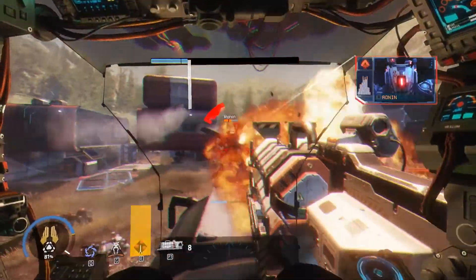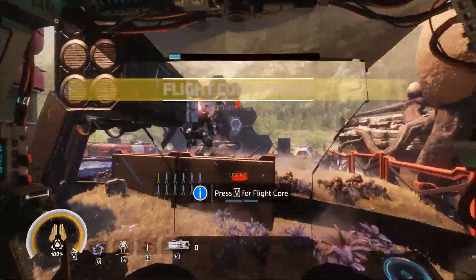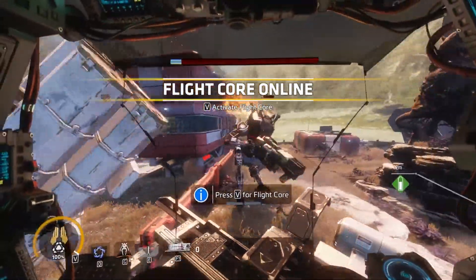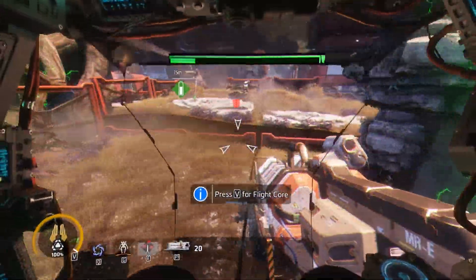Hey, this is Jamie from Capsule Computers, and today we are reviewing Titanfall 2. This FPS is available now for PC, PlayStation 4, and Xbox One. At the time of the recording of this video, Titanfall 2 costs $59.99 US.